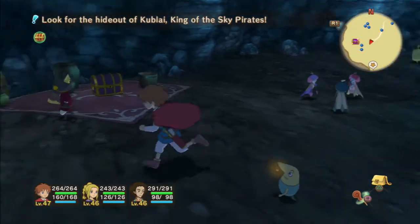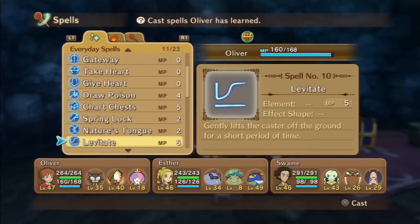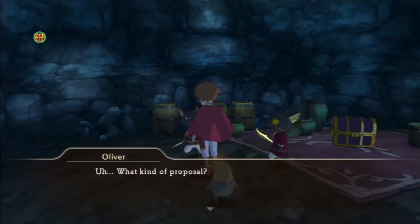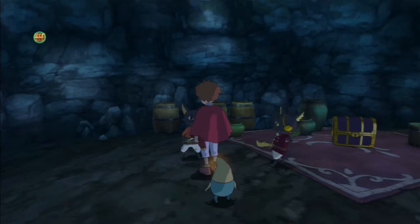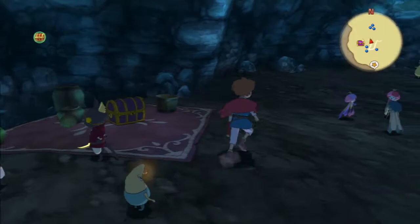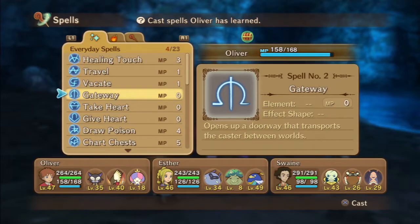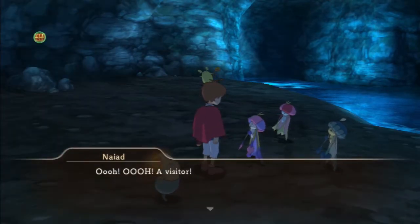Now we need to speak to some of these kind folk here, but not until we cast Nature's Tongue. They're going to want various items off us. First up, you need to give two well-worn swords, and you get a poison pinched gem as a reward. There are some more creatures here called Nyads — these are going to want the cakes that we made.